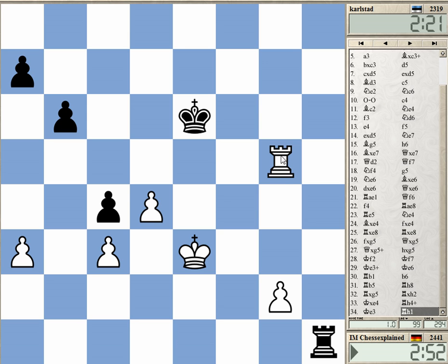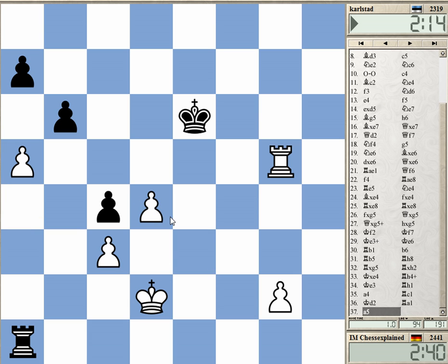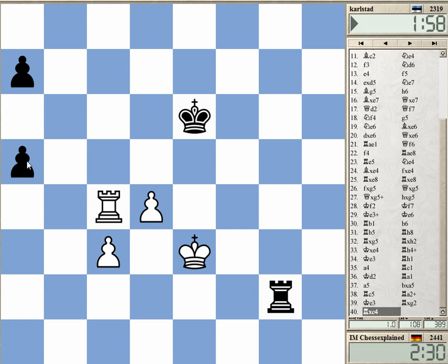So rook a7 or rook c1... I can go king d2. Maybe I just play a4, a5. So rook c5 now, getting c4 check. Yeah, this is two connected passed pawns against the two a-pawns — should be relatively easy to win.